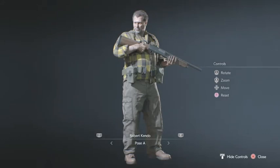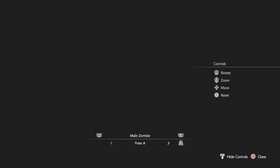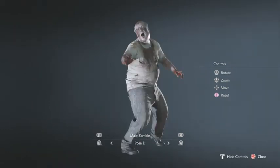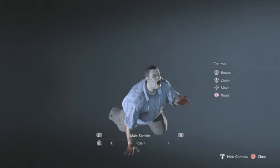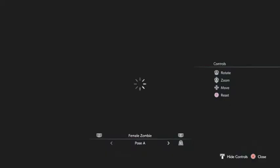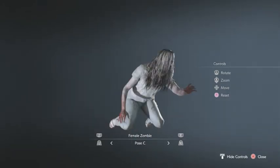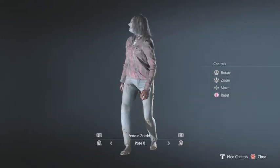Robert Kendo — no extra poses. It's Robert Kendo. Male Zombie: the extra poses for the zombies are the different male zombies that you can encounter throughout the game. You also have female zombies — again, all the different ones you can encounter throughout the game. Zombie Dog.